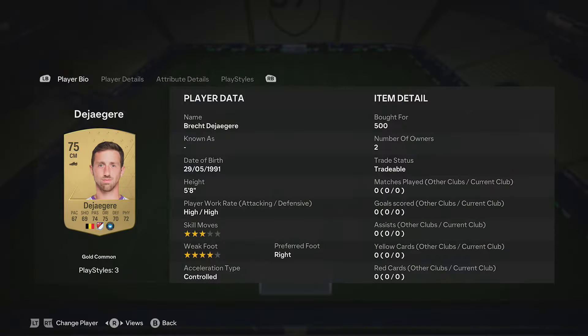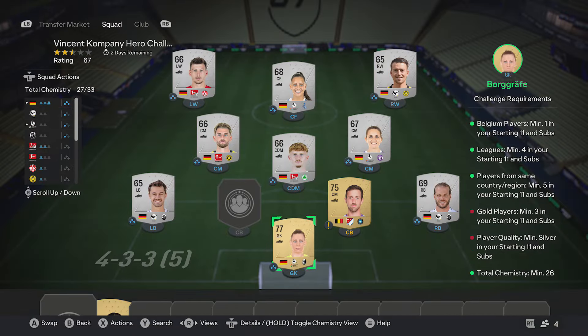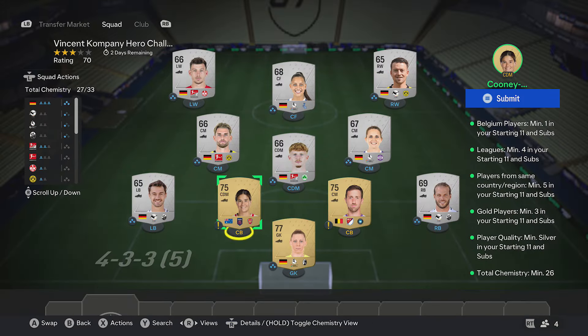Then on the bench you want to pick up a Belgium gold player - this guy is about 53 coins, just any gold player from Belgium. Then the final card is just any gold card for around 400 coins, and that completes it.